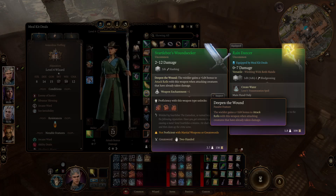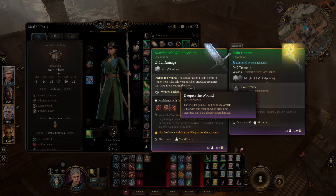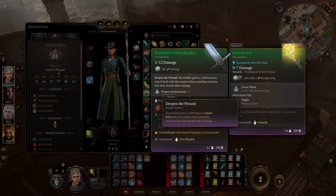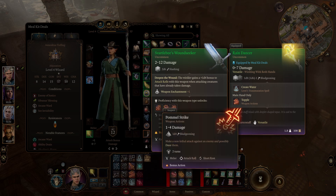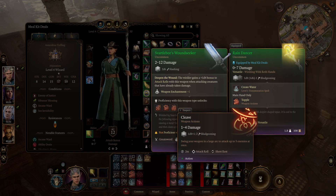I'm going to show you how to get Svartlebee's Woundseeker. It comes with Deepen the Wound — the wielder deals a plus d4 bonus to attack rolls with his weapon against targets that have already taken damage. Weapon enchantment 1 and proficiency gives you Pummel Strike, Lacerate, and Cleave.